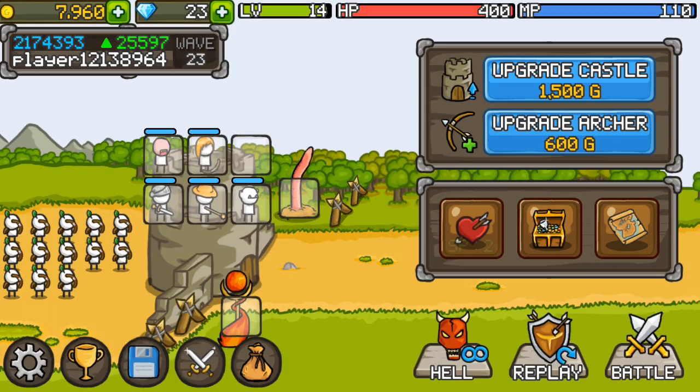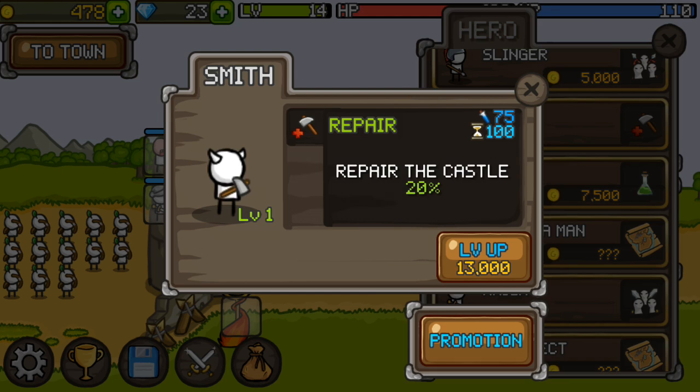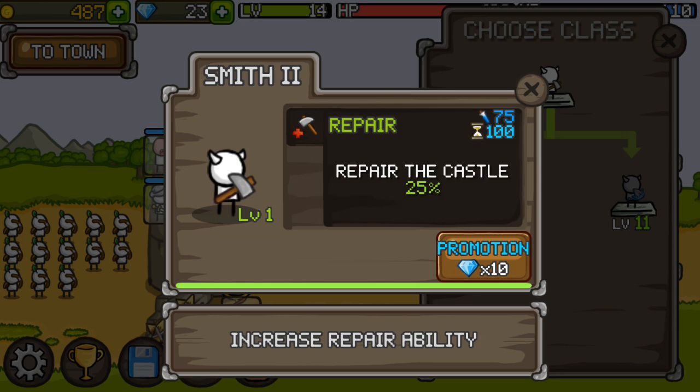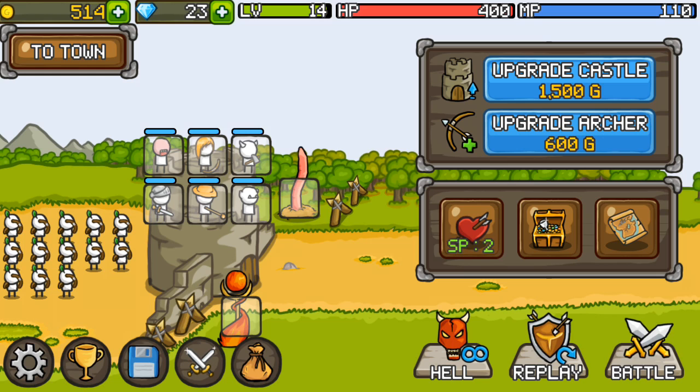We can get the healing guy now — the Smith. We could get the slinger but I'll take the Smith, let's buy him. We can level him up. Promotion: repair the castle 25%, gain 15 mana pool. Wait, whoa — I just realized the promotion takes gems. The promotion is off.